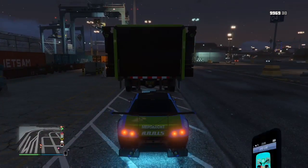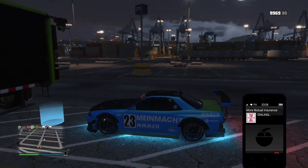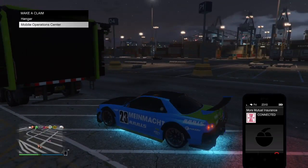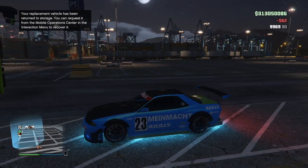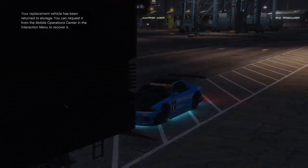I'm calling Lester real quick to remove my wanted level so the cops don't mess things up. Now I'm grabbing my car — here is the Retro we'll be duplicating. I have a custom plate on there to show you the plate does indeed transfer. I'm going to hit right D-pad, but first I'm going to call Mors Mutual — don't forget this — and make a claim for that vehicle I just destroyed. Mobile Operations Center, Fagio — press A, or X on PlayStation. Then press right D-pad and accept. Hold the right trigger — R2, hold the gas, and spam pause a few times.